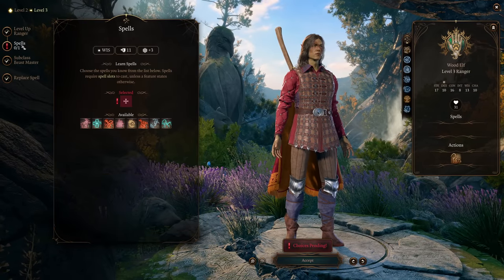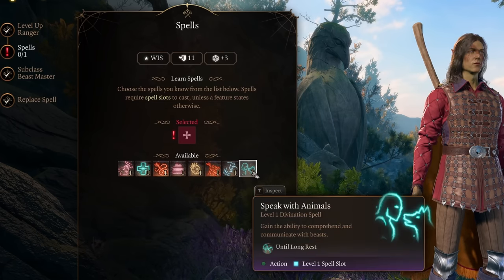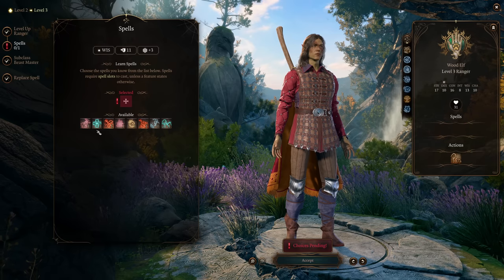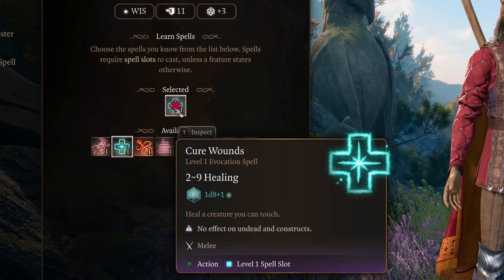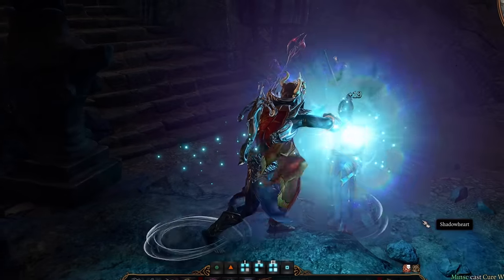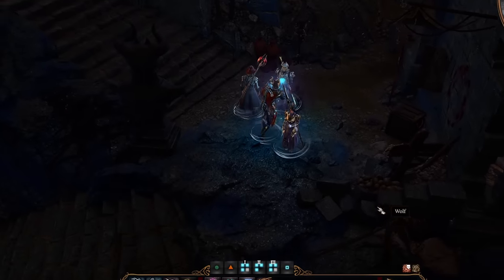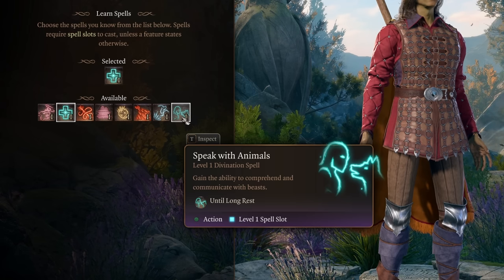At level three, you get to choose another spell and also pick a ranger subclass. For your spell choice, keep in mind that Hunter's Mark requires concentration, and since we're almost always using Hunter's Mark, you're not going to be able to get much use out of other concentration spells such as Ensnaring Strike and Fog Cloud. I'd recommend Cure Wounds here, even though your Wisdom score may not be the best, as you're going to have plenty of unused spell slots with this build. It's nice to have a backup heal in combat, and you'll probably find even more use out of using Cure Wounds outside of combat to heal up yourself and party members.